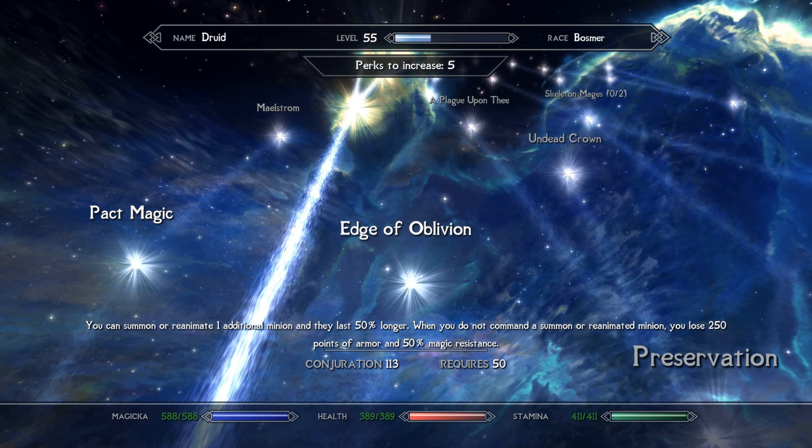Moving on to shouts, the druid's toolset is large and powerful enough that shouts are largely unnecessary. However, there are a few that fit the theme, work well, and are fun to play with. Stormcall is an obvious choice for an offensive lightning weather-based power, and the Kyne's Peace and Animal Allegiance shouts can be used to avoid confrontations with wildlife or to temporarily add animals to your ranks.